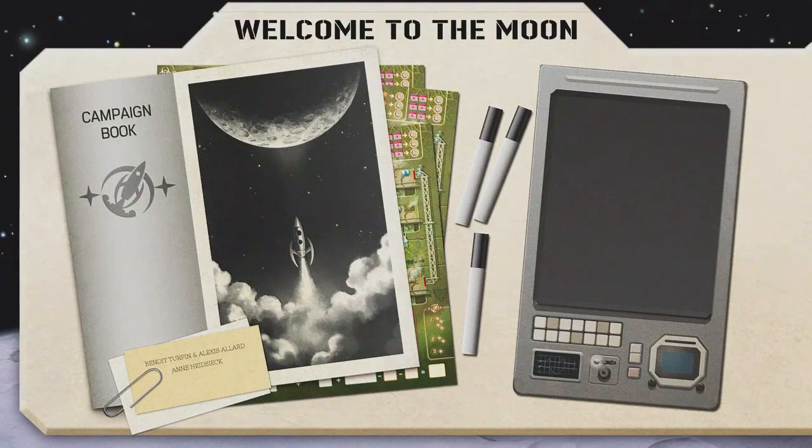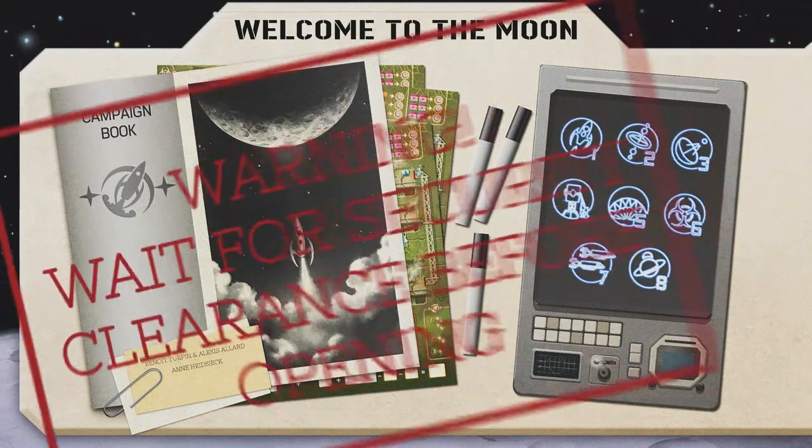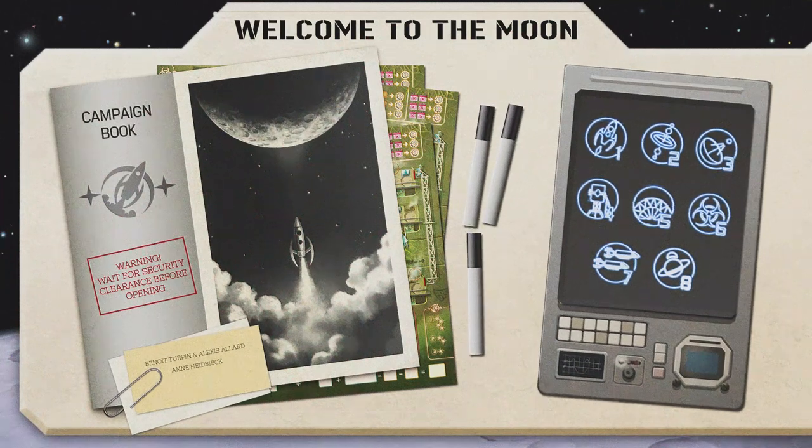Welcome to the Moon — well, almost. Welcome to the Moon is a flip-and-write game with eight adventures which can be played independently or successively in a campaign mode. It has standard rules that apply to all adventures and also specific rules for each of them. Let's start with the standard rules.